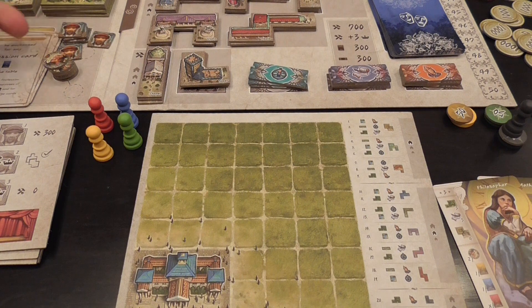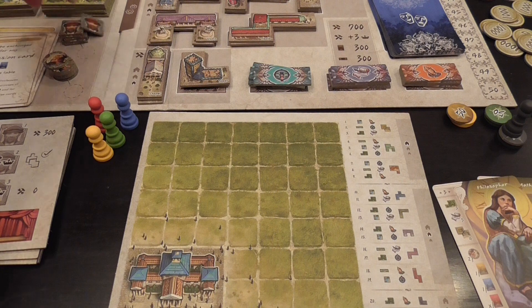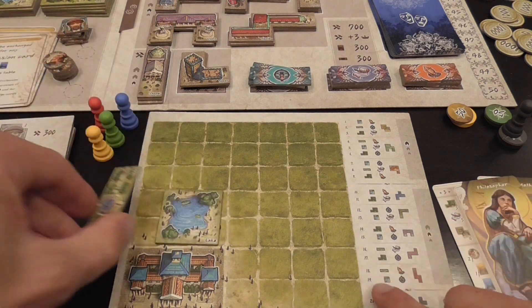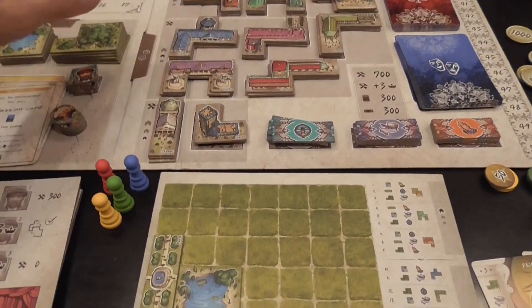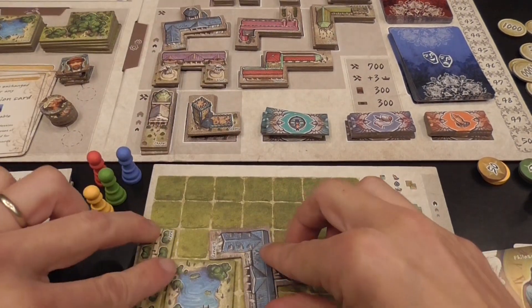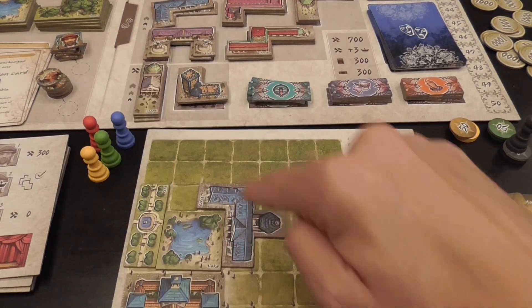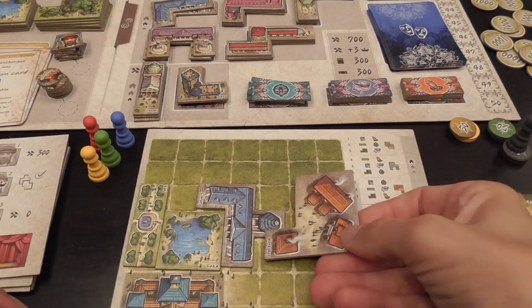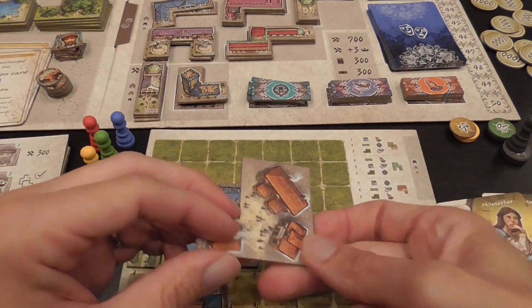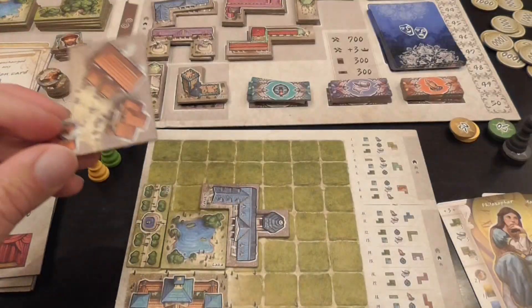You're going to have an area where you will be placing landscape tiles, and also building tiles that come from the other side of the board. Usually, when you place a building — not landscape, but a building — you cannot place them adjacent to each other, unless you have enough builders on your personal display to allow you to break that rule.